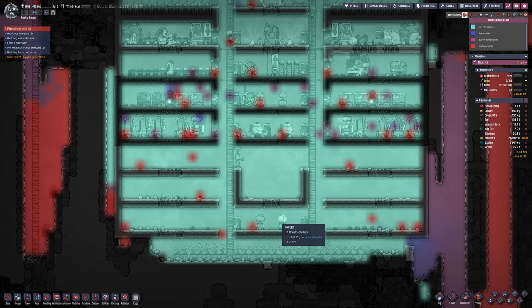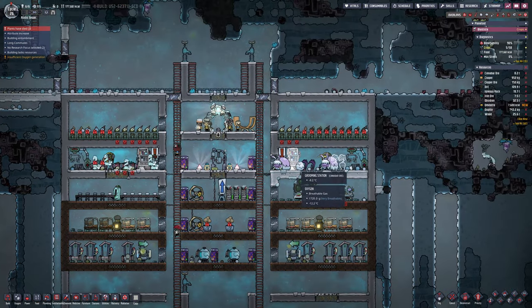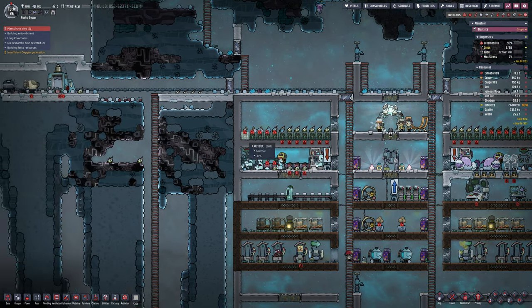Jumping forward a bit — you can see everything down at the bottom is struggling because we are full on oxygen. We have no carbon dioxide, not enough to keep those farms running. But it doesn't matter — they stay there until the point that they do have enough.